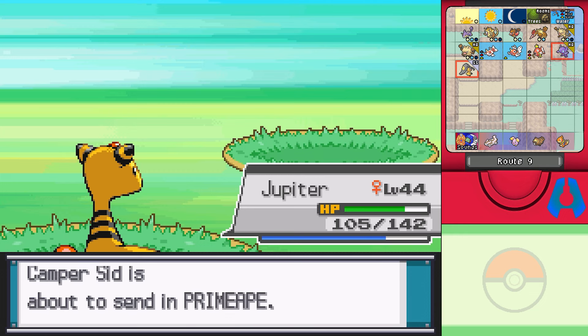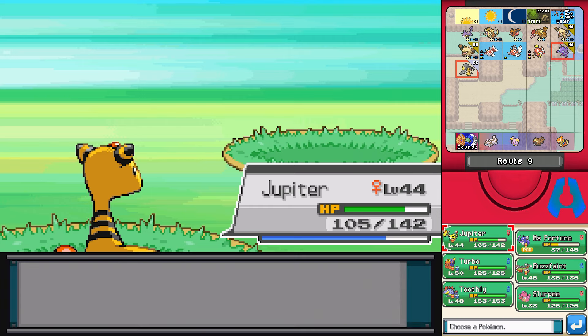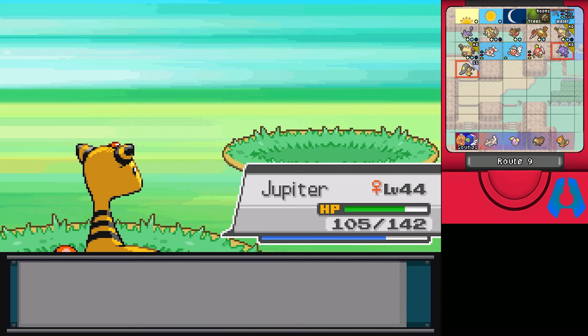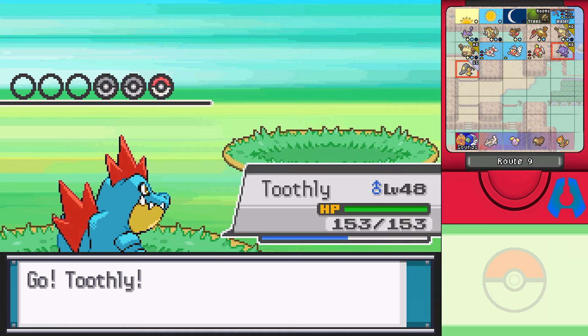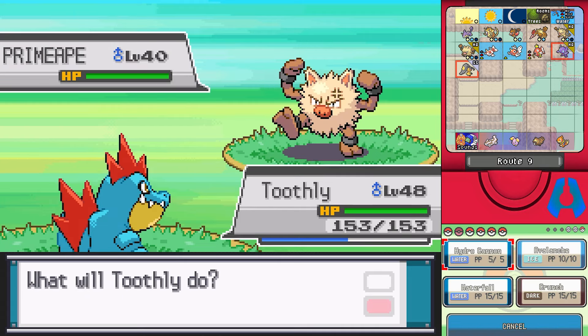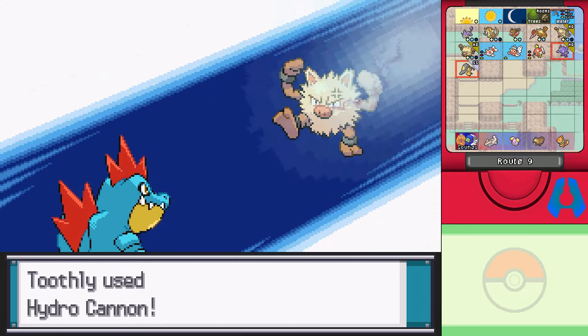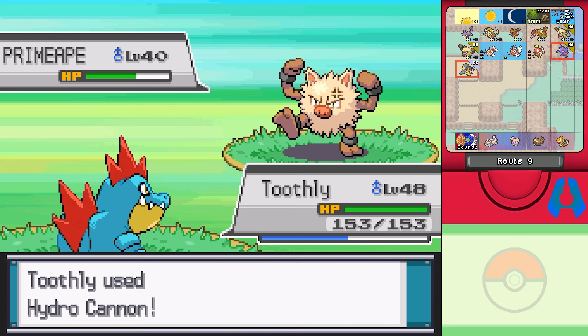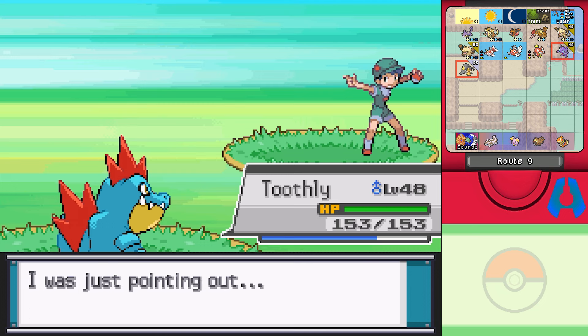What are we dealing with now? We have Primeape. I will switch — I legitimately don't know what I want to use for this. This actually gives you a little hint here — you can catch a Mankey and a Primeape on this route in HeartGold. It's just a low chance of getting them, but it's useful to know because you fight a trainer that has them and you're like, oh, I can get them here. They're in your Pokedex, you can probably look it up.